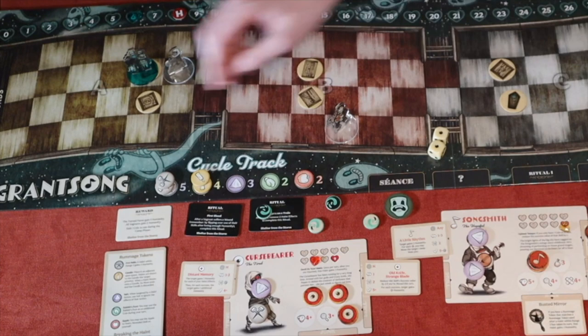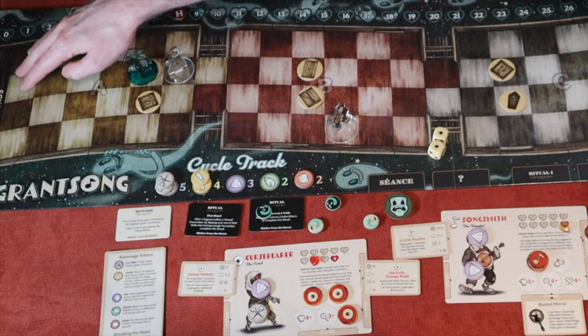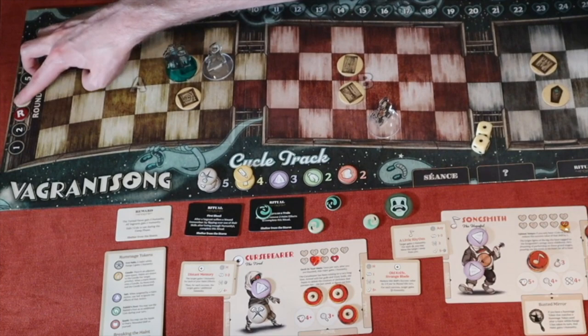All vagrants gain two humanity from the ritual. I lost two from being haunted but gain two back. Song Smith is at ten humanity. We also gain one coin to use during the camp phase, for buying skills or junk. That ends round two. I slide the round marker to three, which triggers event three.